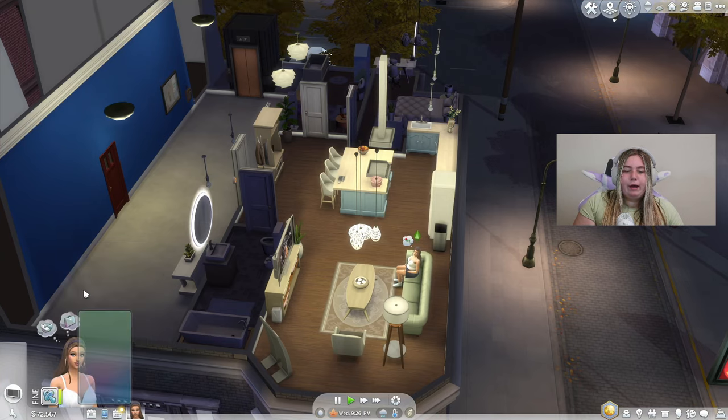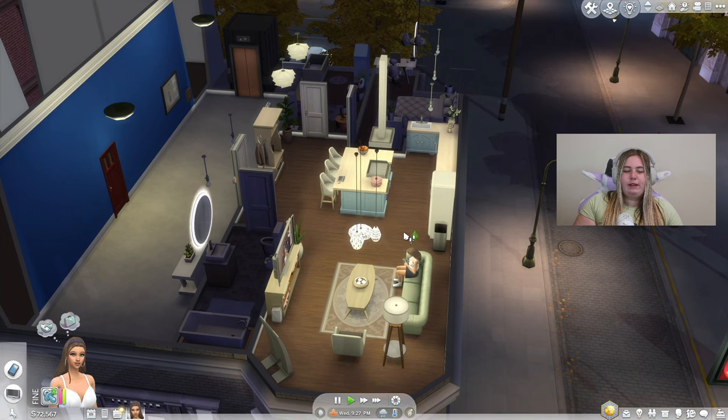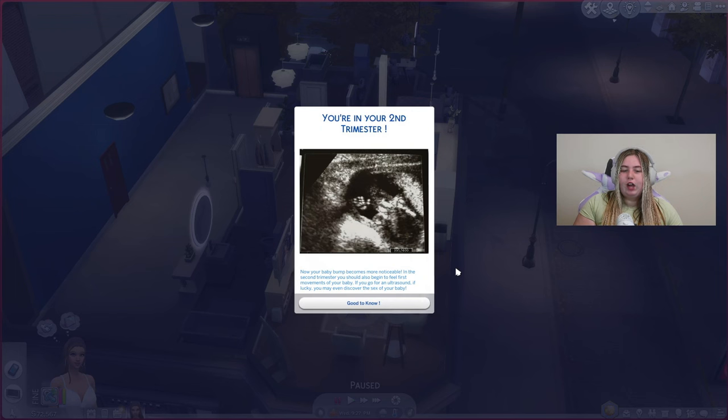Back in the My Pregnancy app, checking Today: 'You're in your second trimester. Your baby bump becomes more noticeable. You should also begin to feel the first movements of your baby. If you go for an ultrasound, if lucky, you may even discover the sex of your baby.' In real life you mainly find out gender in the second trimester, so it's more realistic to have that reflected here.